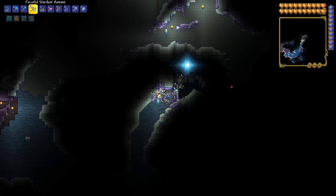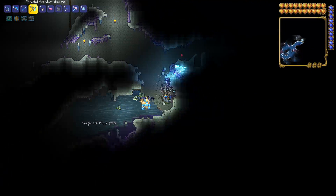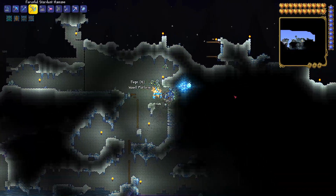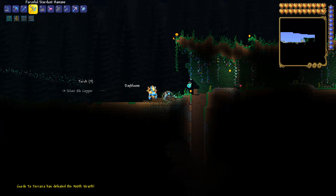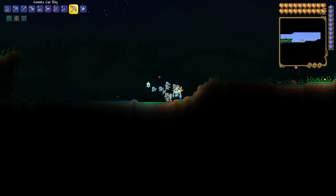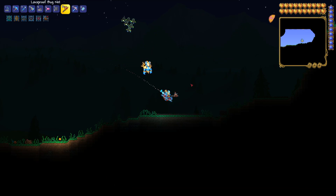Now we have to go find an altar. Is there anything on shadow orbs here? Maybe we'll go get some meteorite as well. We still had an altar over here near the forest. We're just going to go see if we can find the meteorite site. Those things you could catch - look at that. We try to catch these things here.